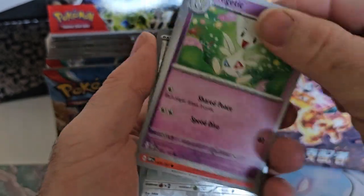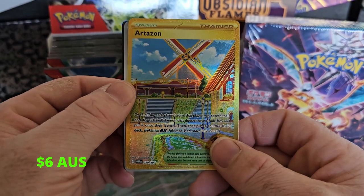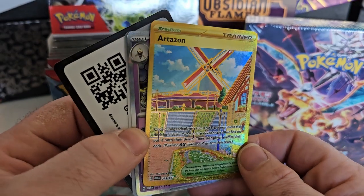I am looking forward to the English set coming out. And there we go — an Artisan gold card, very nice. Chuck that one in the folder, that's not bad at all. Beautiful card.